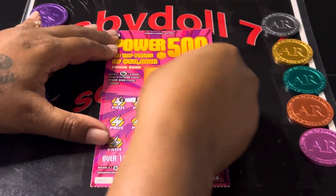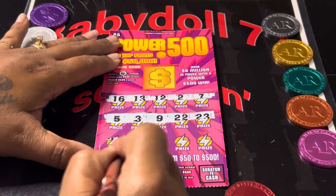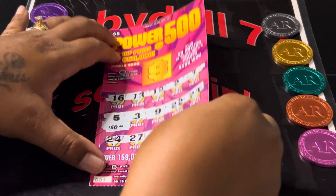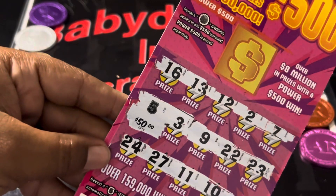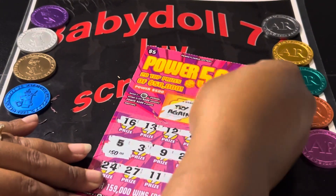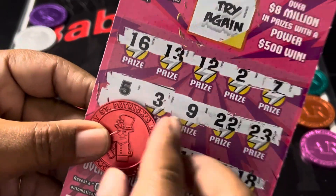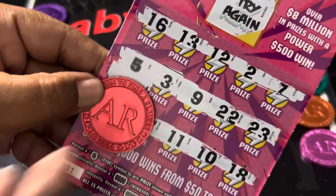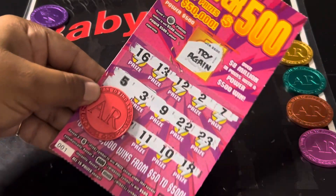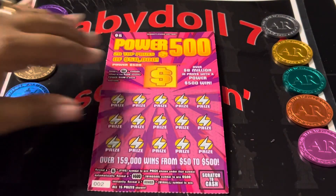Ticket number one — we got a five! We do have a win. Can we get some more in the last row? No other five. What is under that five? We got that $50 queen in the house! On ticket one, nothing in the bonus. But look at that — that is almost the whole session, all for one ticket. Power 500, we got that $50 queen in the house. That's nice. So we got a 50 there.